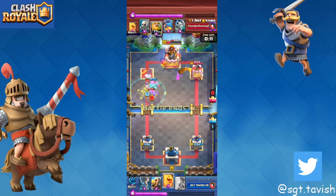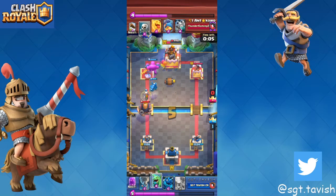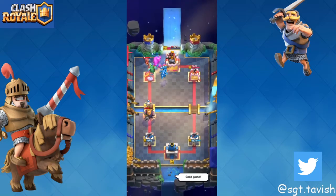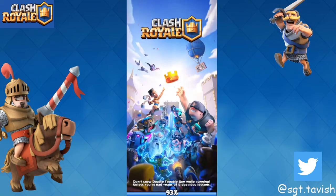This guy gives up — well, he still fights but that's fine. We have a tornado, we pull the RG back, and we won. That's how you beat RG.